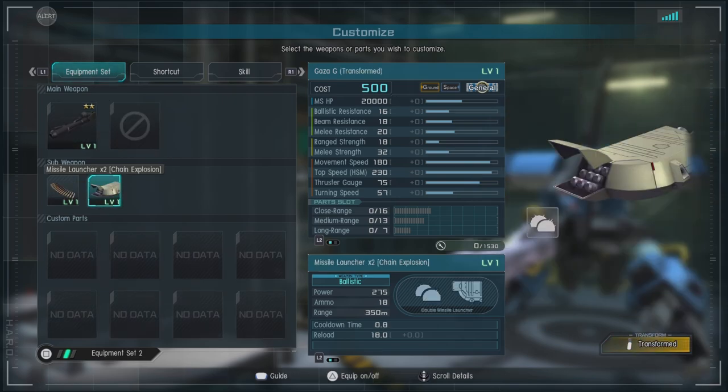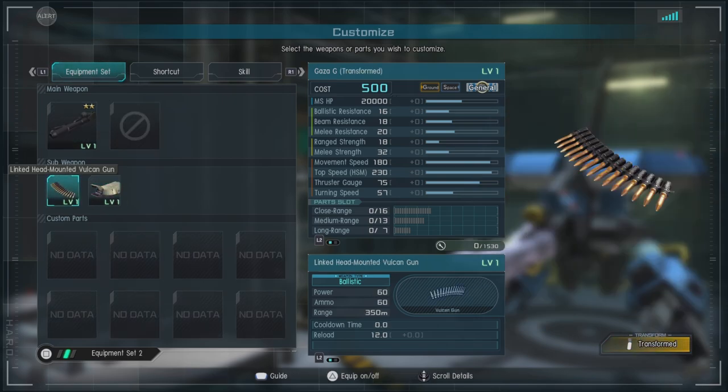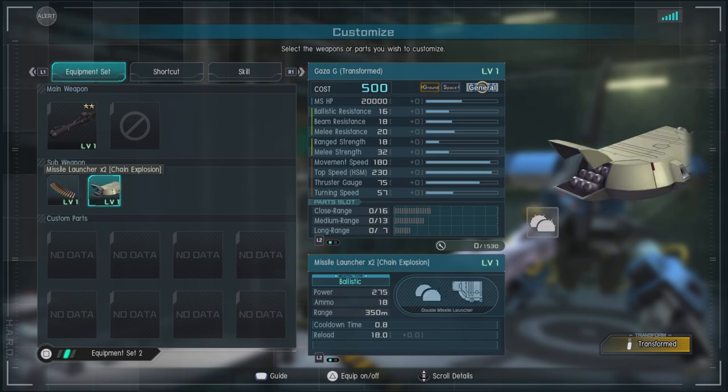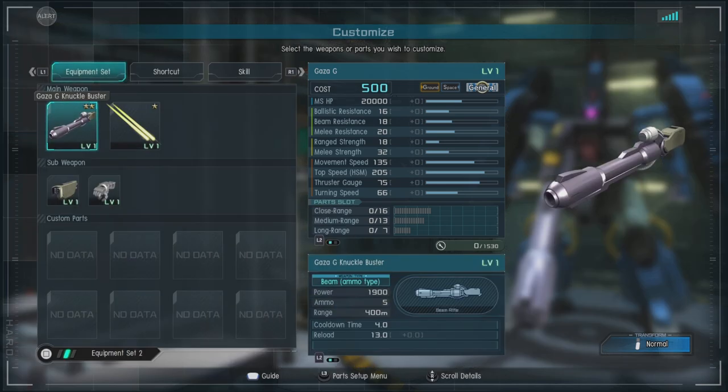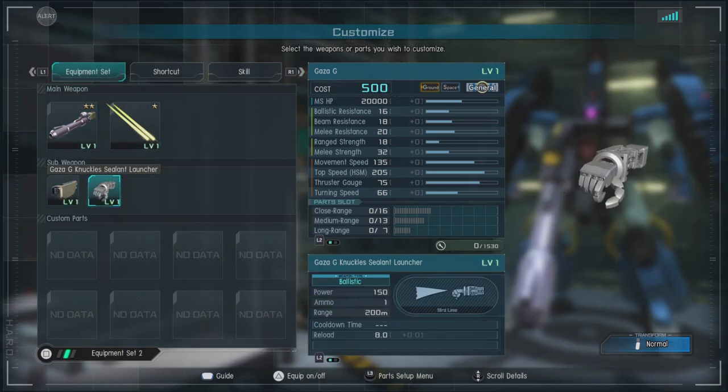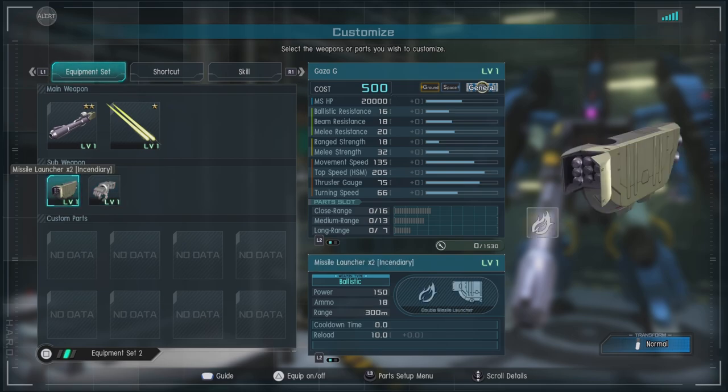In transformed mode, what we get in addition is a linked head mounted Vulcan and the missile launcher x2 chain explosion, which effectively creates a pool of explosive explosions that can annoy people. My only real gripe with this unit is I believe those two weapon systems should be available normally, or at the very least the other missile launcher, but that's a personal gripe — it performs just as well regardless.